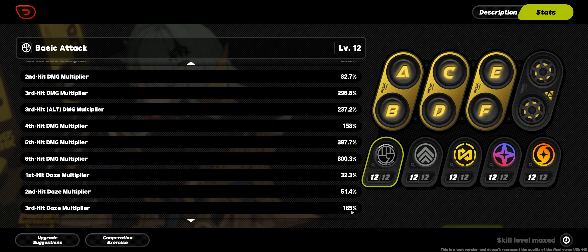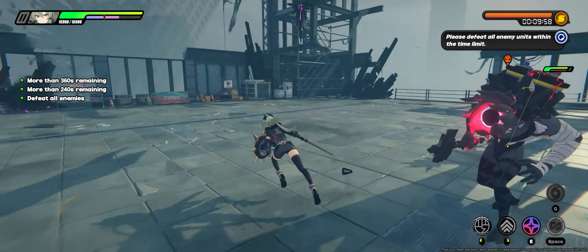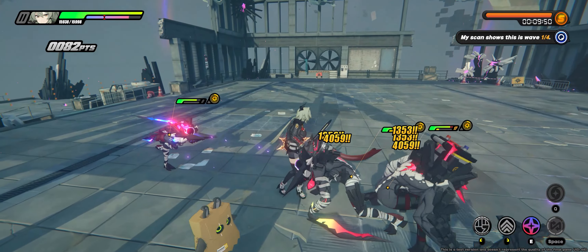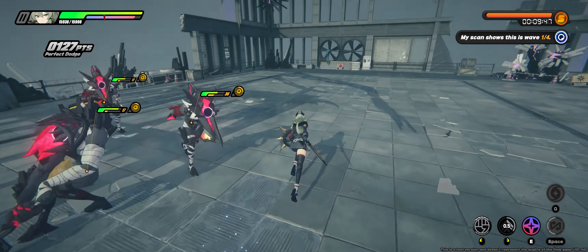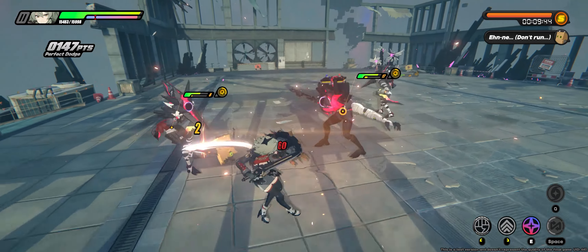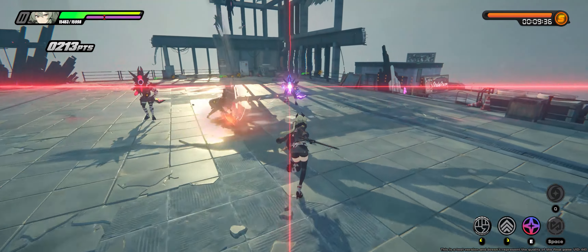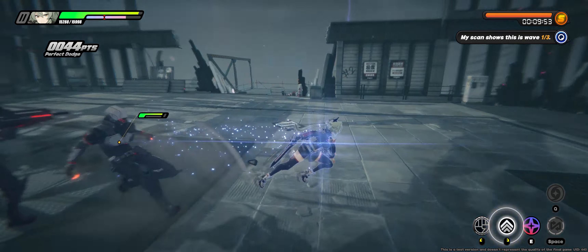Caesar's charge attack grouping got a lot of people excited when first revealed, since grouping is such a powerful tool for speedrunning Shiyu Defense. Sadly, after thorough testing, it's sorely lacking. The pull range is far from what you'd get from Nicole's EX skill — it feels more suited to compacting enemies that are already grouped rather than pulling in distant enemies. It also isn't free: using this move eats up one of your assist charges, the same charges used for defensive assists. So unfortunately, this part of her kit doesn't live up to expectations.